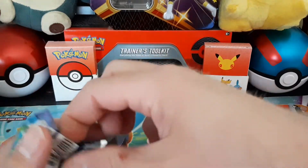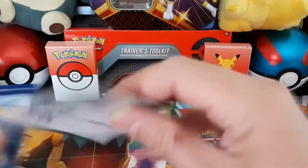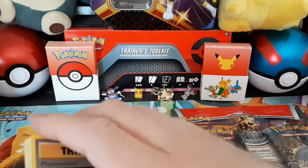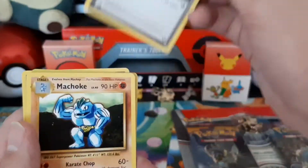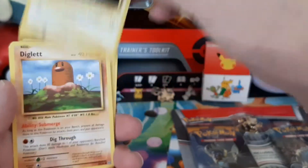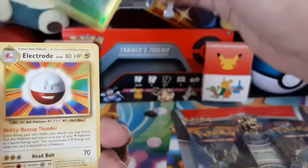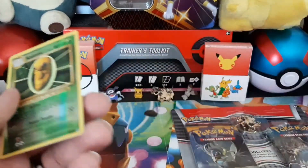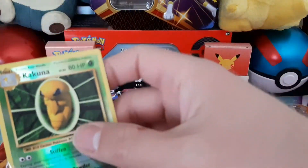Getting into the Evolutions pack now. Got a Trainer — Maintenance — and a Potion Trainer. There's a Machoke, a Growlithe, a Chop, a Diglett, a Caterpie, a reverse holo Kakuna, and then a regular Electric probe. Not too bad — would have liked a little more but not bad.